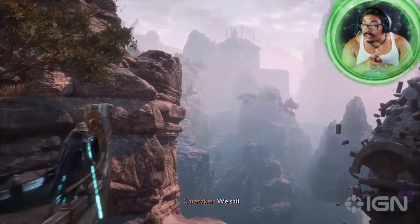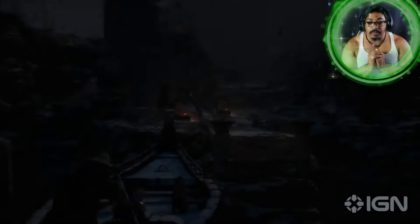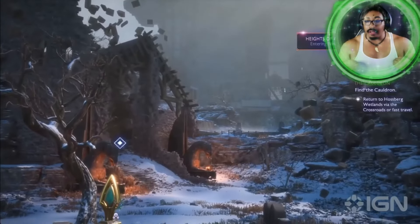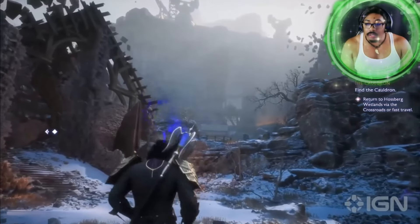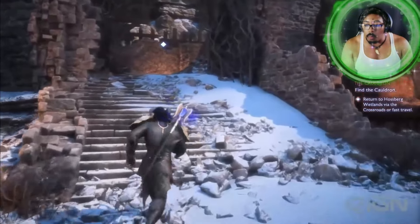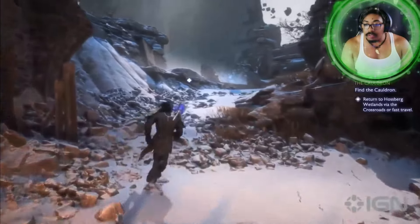And here we have the Caretaker — a mysterious spirit that was actually here before Solas was, and started to help Solas with his rebellion, but also to turn this into a safe haven for spirits. Again, as I mentioned, the gods are assaulting the Crossroads, so it's no longer the safe haven it once was. But you're going to work with this Caretaker through quite a large amount of ancillary content to rebuild this into a safe home for these creatures.